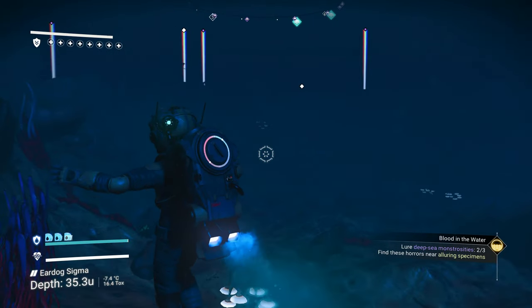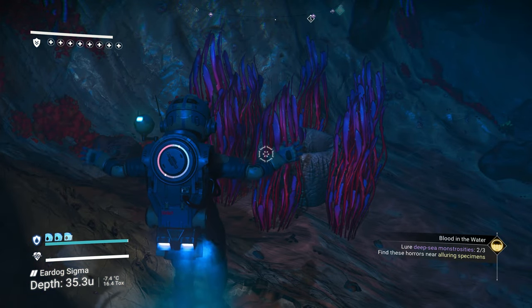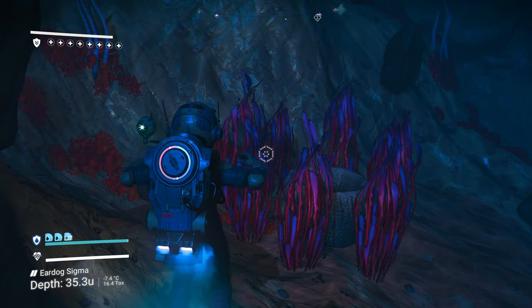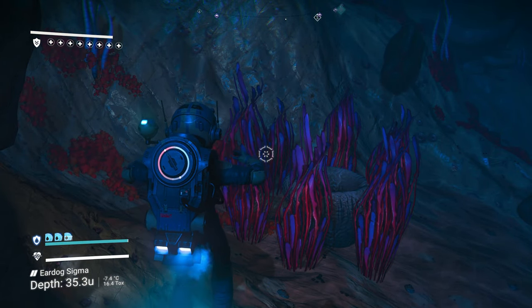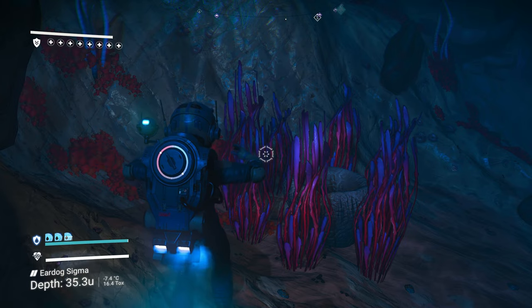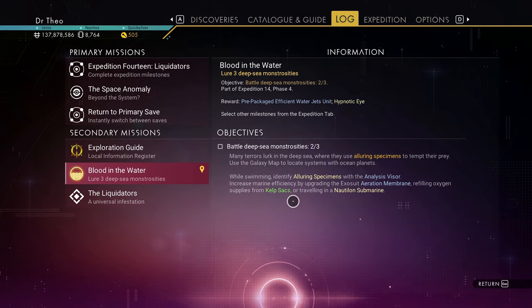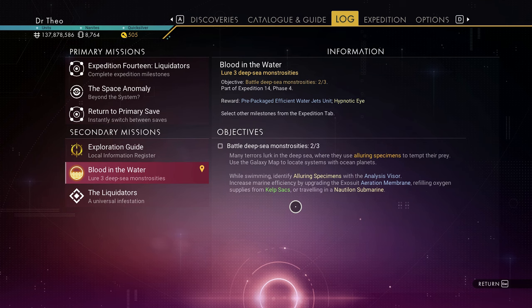You travel underwater till you find these, then you go over and grab stuff and hope he pops out. Thanks for watching — that's for the Battle Deep Sea Monstrosities in the Expedition.